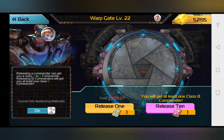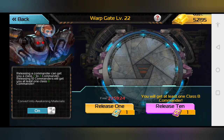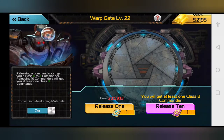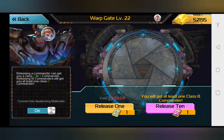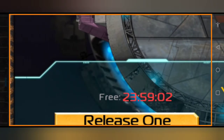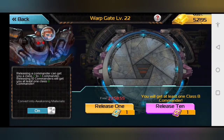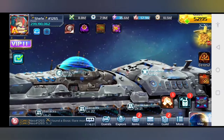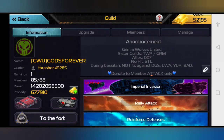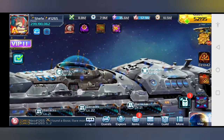If you release ten commanders — that purple chip — that will give you a guaranteed one B-class commander. Or, if there's a special event going on, there's a chance you can get that event commander. There's also the release one option, but I never use that. Every 24 hours after you hit reset and use the free option, you have to wait 24 hours for it to become available again. Sadly, those don't roll over — if you stay off for ten days, you won't get an automatic free ten commanders.